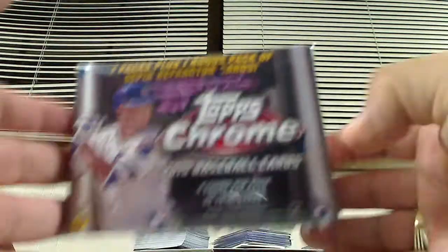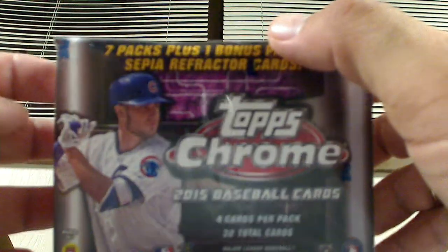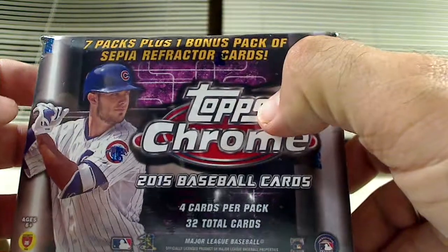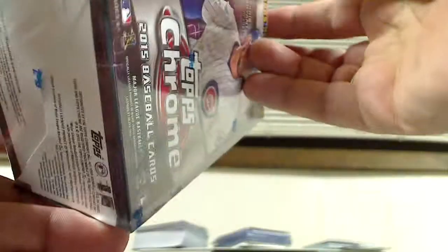Back again for another break — this time we're doing a new retail product: 2015 Topps Chrome Baseball blaster box. In these blaster boxes you get seven packs plus one bonus pack. What's different on this one is that the bonus pack is a pack of sepia refractor cards, and my understanding is those sepia refractor cards are only available in blaster boxes, so that's pretty neat.